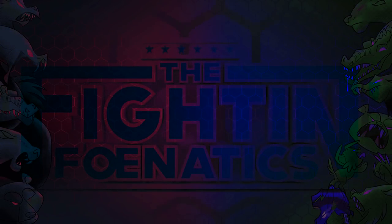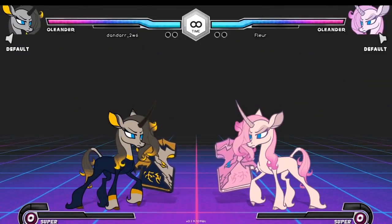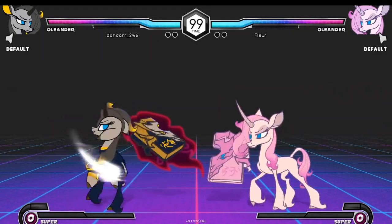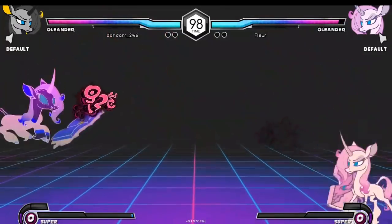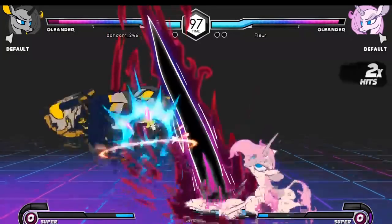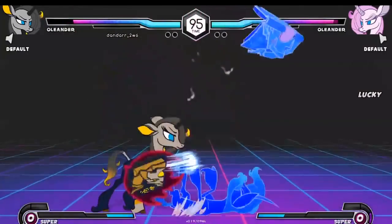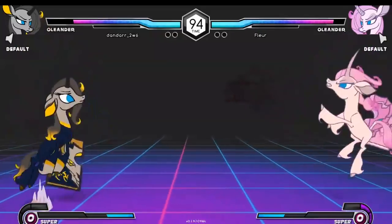I'm probably about to take a loss to Arkenal in a moment. We'll see — I have been working on the TN matchup. I did a lot better against some strong TNs. I did better against Tailnick, but Tailnick does not have quite the damage that Arkenal has. And Arkenal has been working on their neutral. Anyways, that match is not now — the now is the Oleander Ditto between Flora and Dandar.